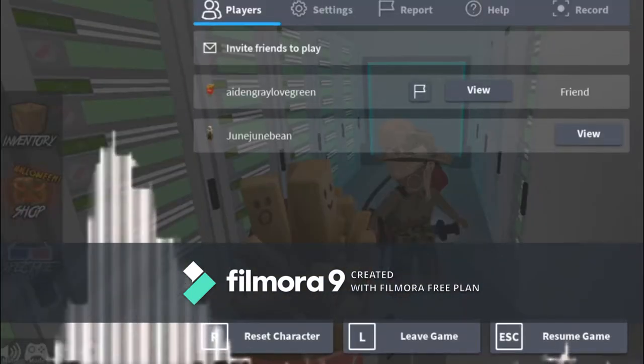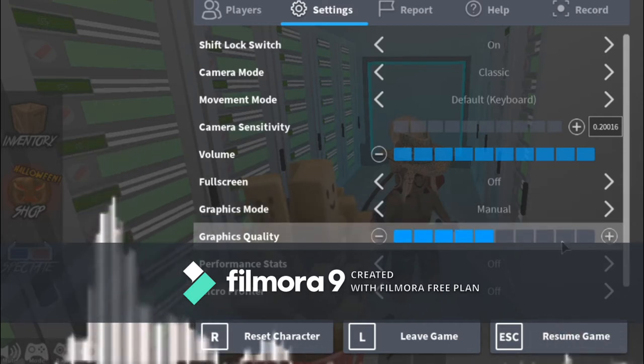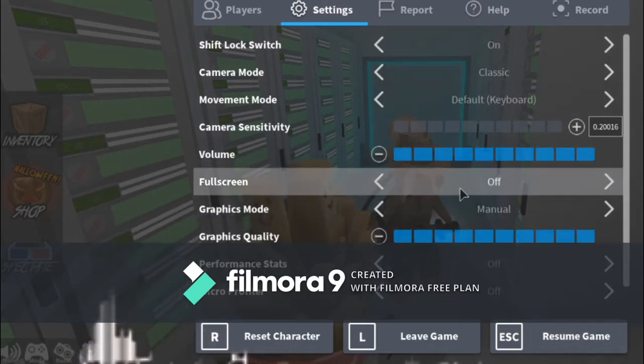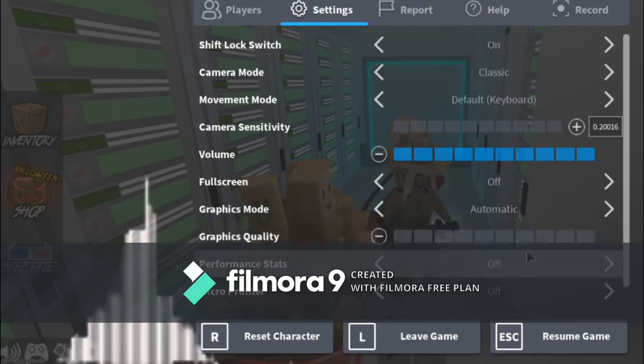If you go laggy, go to settings, and if your graphic mode is on all the way, turn it off to automatic, and you won't be laggy anymore.